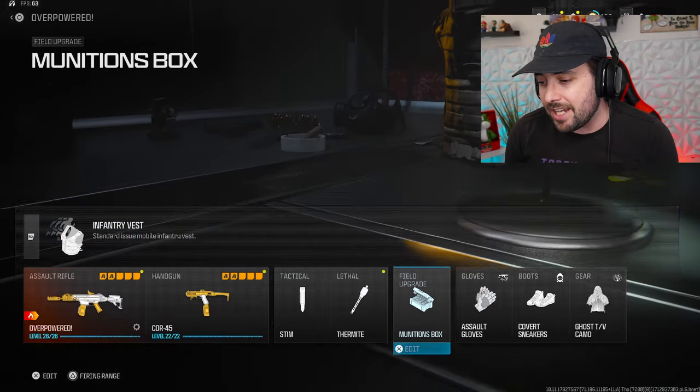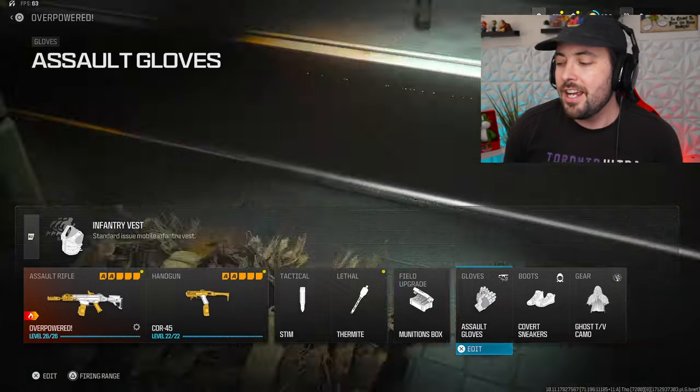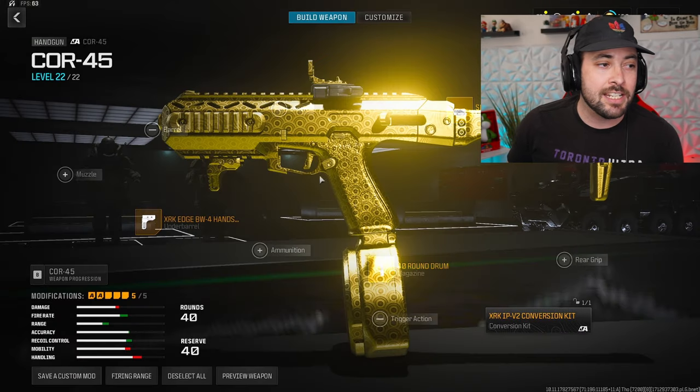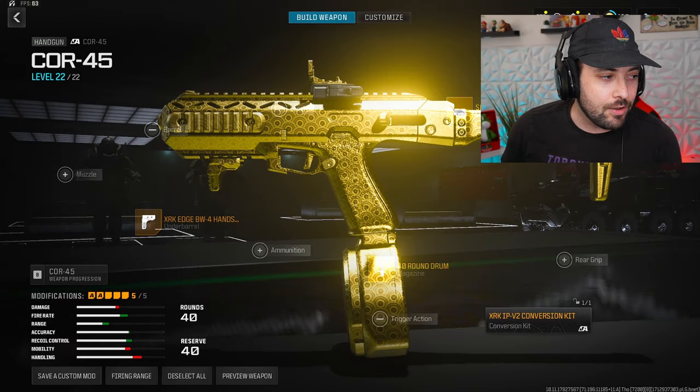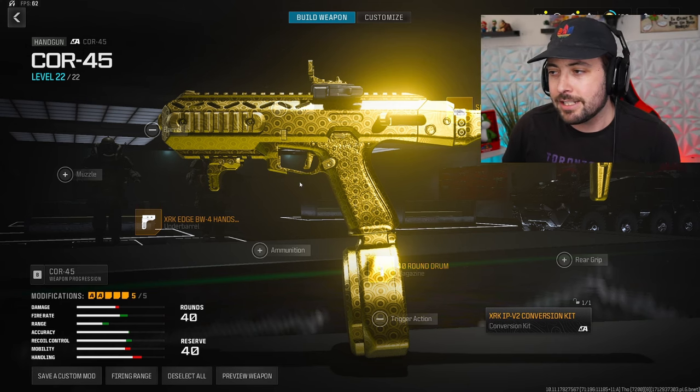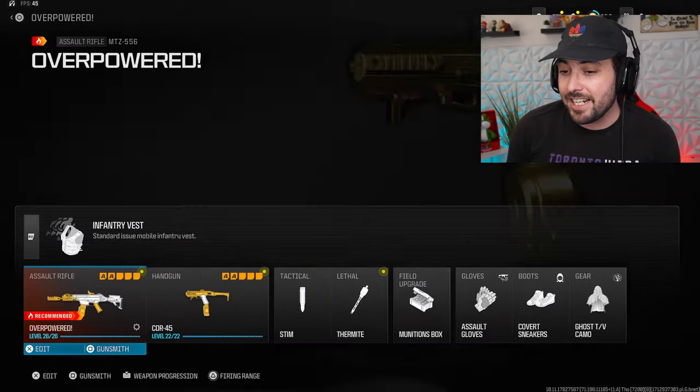For the equipment and perks, we've got the infantry vest, stim, thermite, munition box, assault gloves, covert sneakers, and ghost. My secondary is the Cor-45, which is probably one of the best Cor-45 classes out there. I'll move my face so you can see the whole class. Let's get into the MTZ class setup because this is the one I really want to talk about.